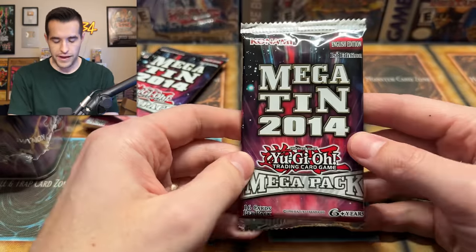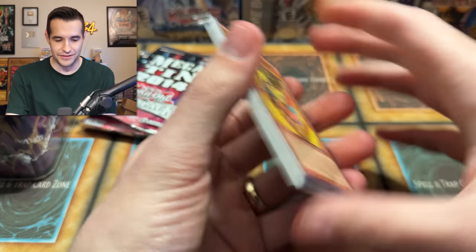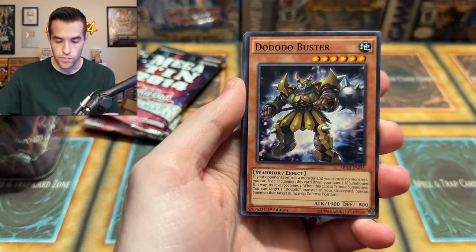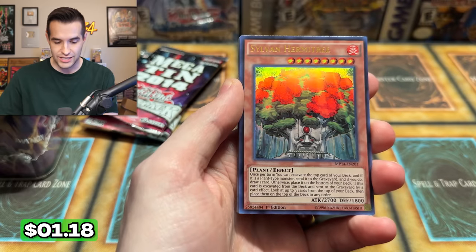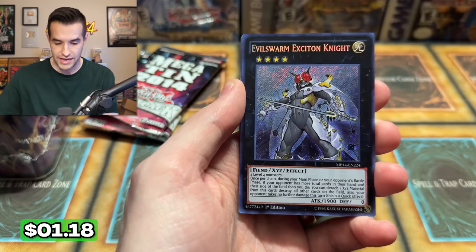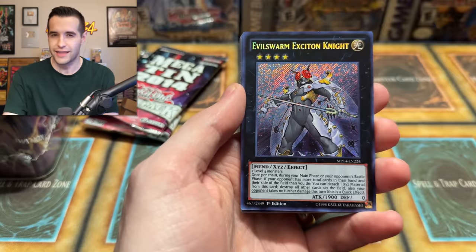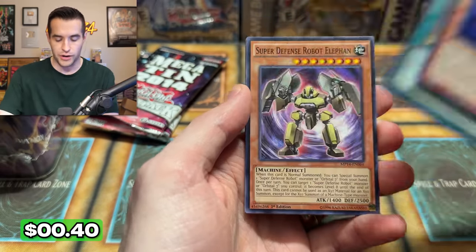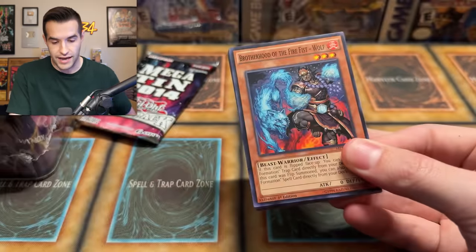I think they did these Platinum Secret Rares in 2014 and 2015 — we'll be opening the 2015 tins very soon. Megaton 2014 — I remember they used to put these in mystery boxes I'd buy in like 2018, but nowadays they are 10 years old, crazy. We have the Avatar, Sylvan Hermitree, a lot of Sylvans — Sylvans were good in 2014, that makes sense. And an Evilswarm Exciton Knight — that was a huge card at the time. Cold Wing — remember when this got banned? It was so sad because it was two bucks every time. Evilswarm Exciton Knight, not bad at all. We'll take Brotherhood of the Fire Fist Wolf coming up next.